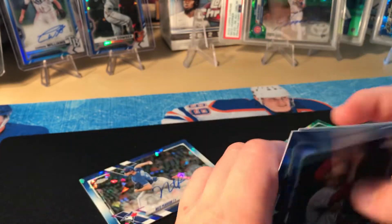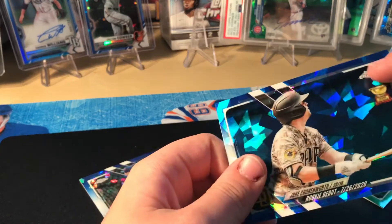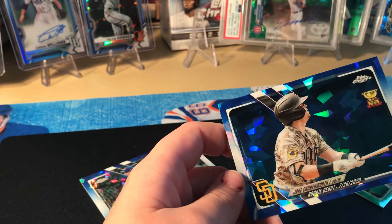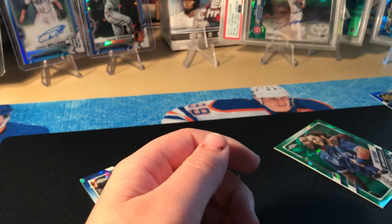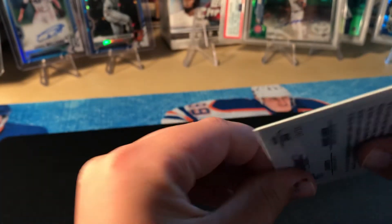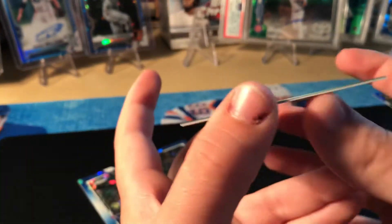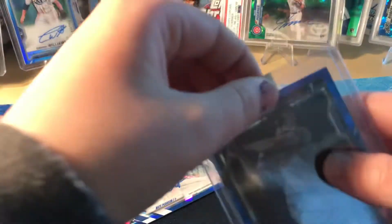Jake Cronenworth is the best card you got — and sadly that's it. It's a rookie debut, but it's got a giant scratch and the centering is not good at all. The amount of rookies with rookie debuts is pretty high, but look at this corner right here. Not buying another box — not buying another box of that. Yeah, that kind of sucked.